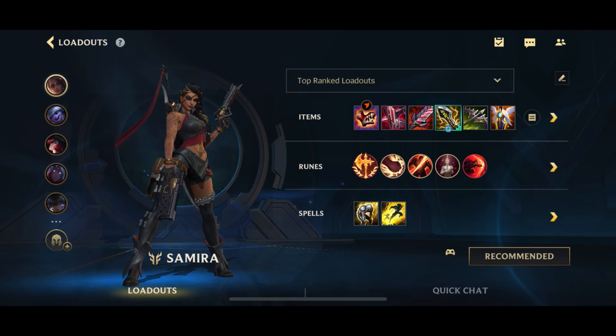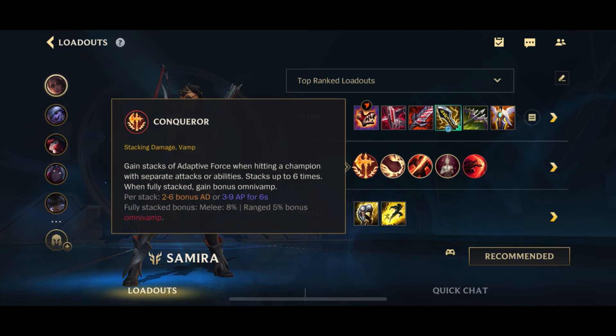For the runes, there are a couple of approaches. Keystone is always going to be Conqueror - this is probably never going to change because when you full stack your ult, you're going to full stack Conqueror as well. This gives you full stacks and then you ult afterwards, which gives you the extra AD and the Omnivamp.